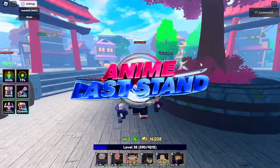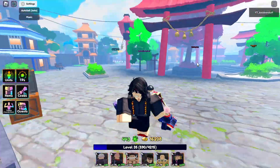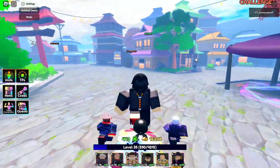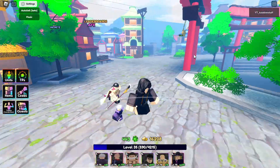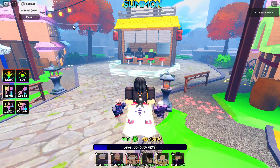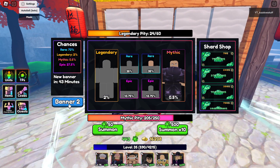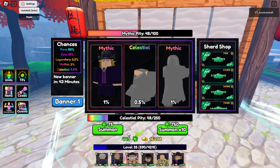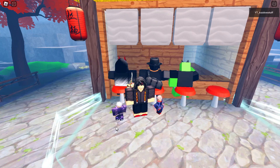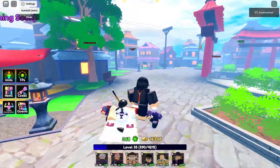Hey guys, welcome back to another Anime Last Stand video. In this update, as I told you in the last video, I'd let you know what they added. First, they've added an auto-sell feature where you can auto-sell rares and epics — that's pretty much what we were missing. As you can see, it said 'auto sold one unit,' so now we know that it works.